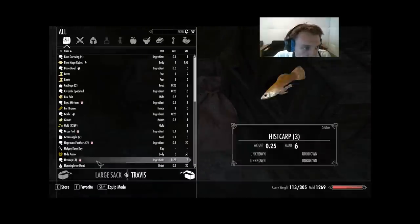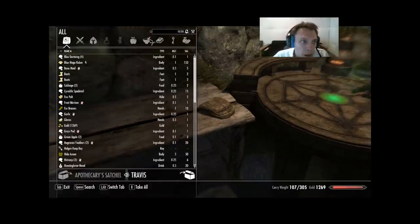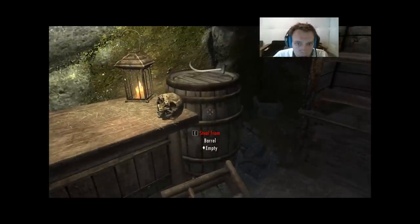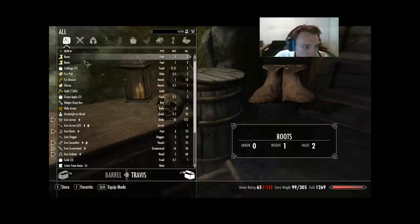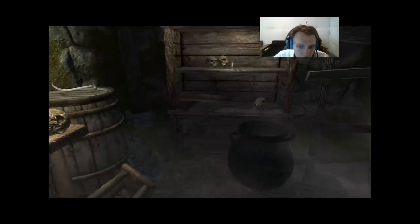This one is where I like to stick smithing supplies — I'm going to hold onto the Fox Pelt, but Iron Ore can go in there. This shelf is right next to the Alchemy Lab — it's a great place to stick your alchemy ingredients. This barrel is where I like to stick enchanting supplies. I'll be disenchanting the ring of minor archery, and I stick the Empty Soul Gem in there to use later when I learn Soul Trap.